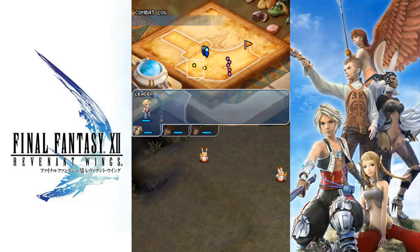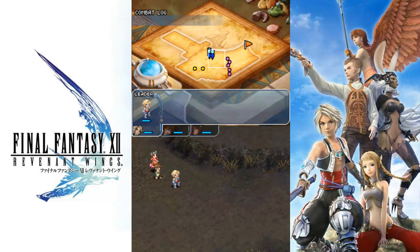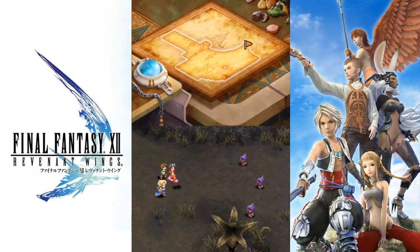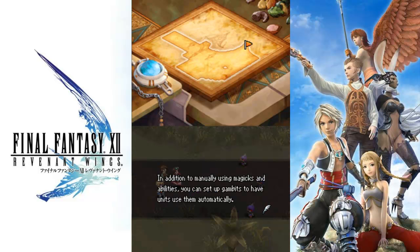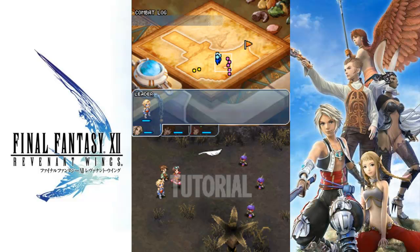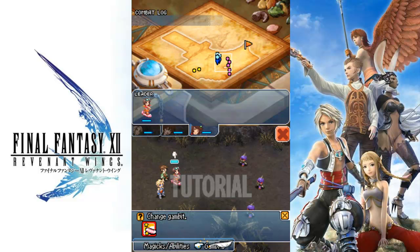Let's go over here. Actually, no, we don't need them. We have to go through these guys, but that's fine. That's basically telling you what I just told you about the gambits. You select them on there, you change the gambit and she'll automatically use it.